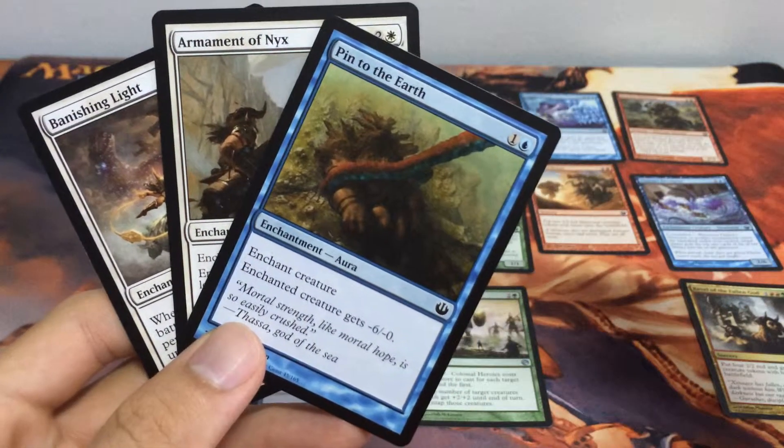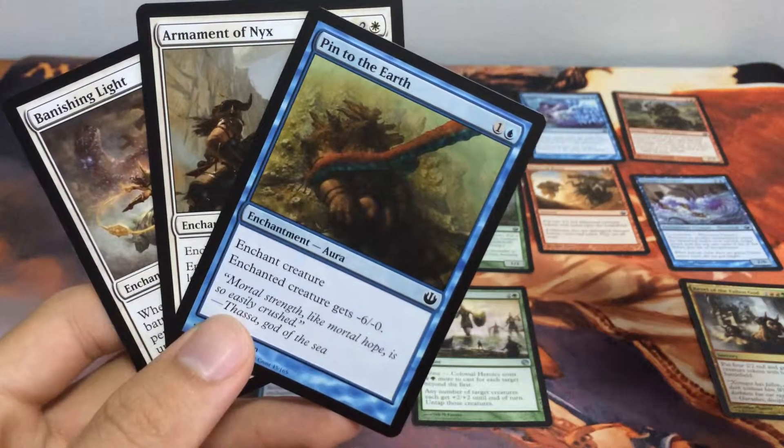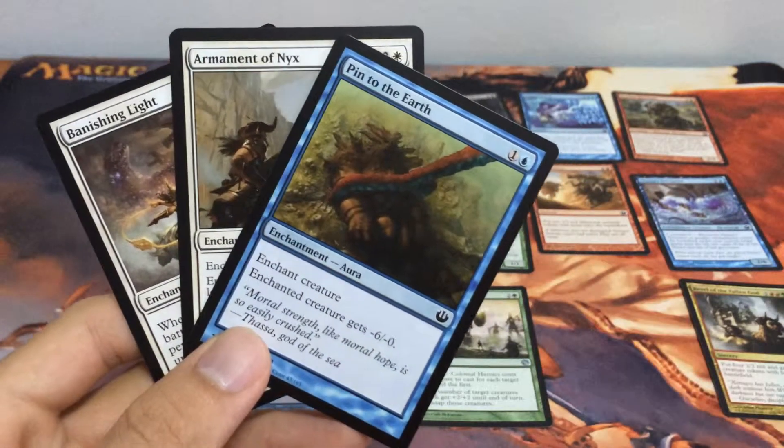And the third one: Pin to the Earth. Enchant creature — it gets minus 6, minus 0 for 2 mana.